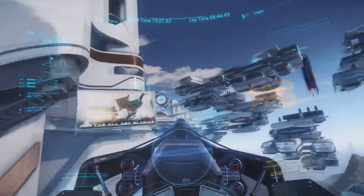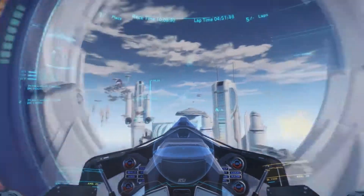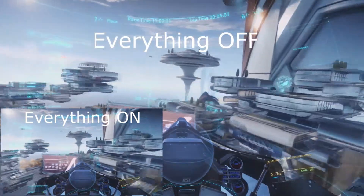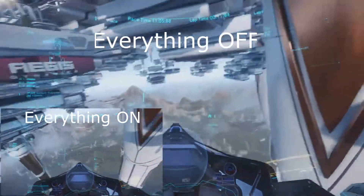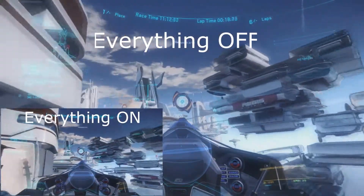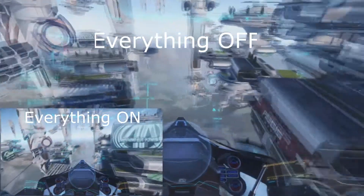Now I know what you're wondering — how much will disabling all these help my times? Well, I decided to run a test to find out. I synced both of these up as well as I could. As you can see, the one on the bottom left has everything on, while the main screen has everything off — well, everything off except a couple. You'll see that with everything off, the main screen will pull ahead during turns. Keep in mind that this is the simplest of the courses, so on a more advanced course, you can imagine how many precious seconds would be saved.